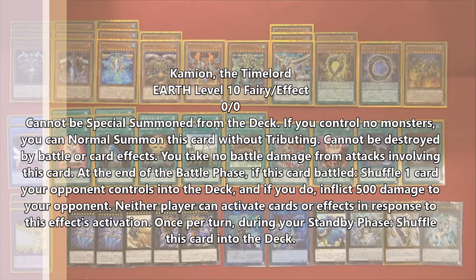Next is the earth Time Lord. If I remember correctly, he lets you shuffle back a card from your opponent's field or hand into the deck at the end of the battle phase. All these Time Lord effects trigger at the end of the battle phase, so they're okay — not anything too groundbreaking, but you can start to see why this deck can actually do something. He's more of a backup; Metaion and Zafion are the more solid choices.